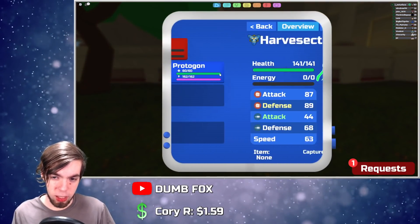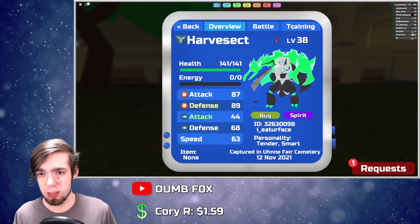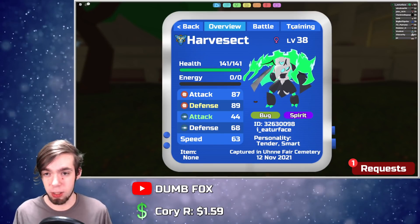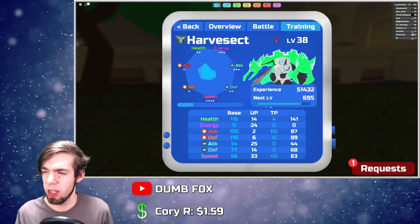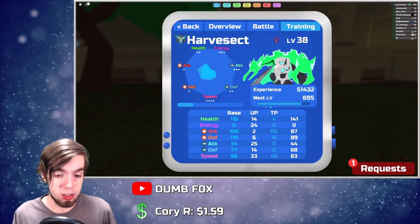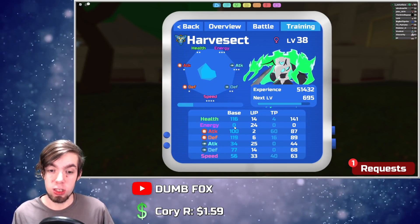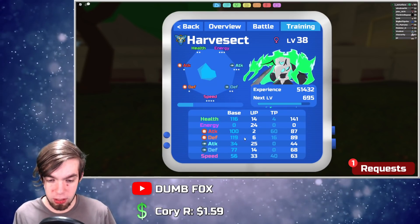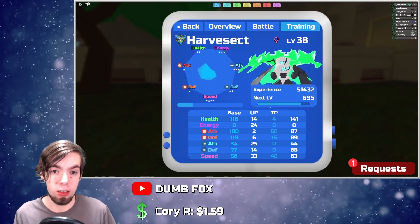Here we have Harvest Sect. As you'll notice, it has 0 energy — we'll get into that in a little bit. Its base stats are: 116 HP, 0 energy, 100 attack, 119 defense, 34 range attack, 77 range defense, and 56 speed.